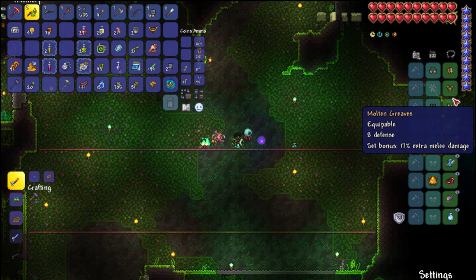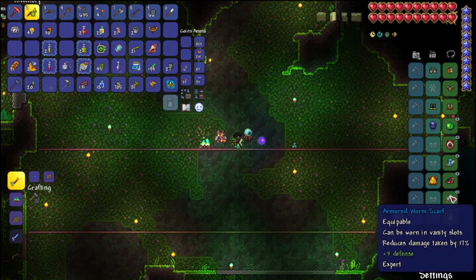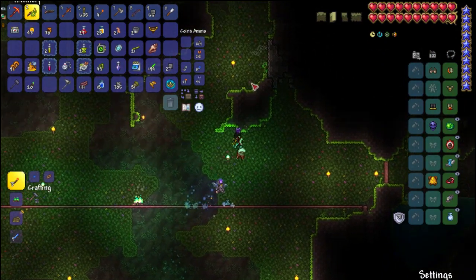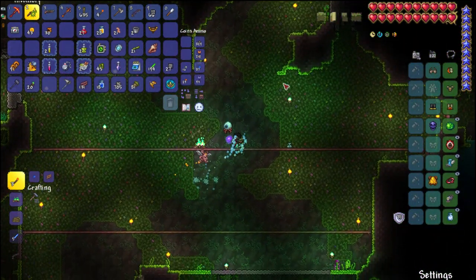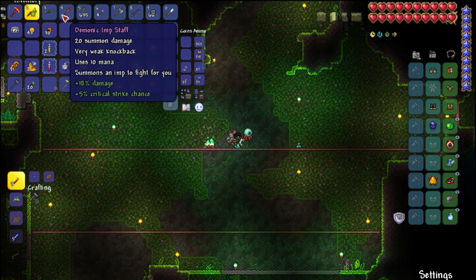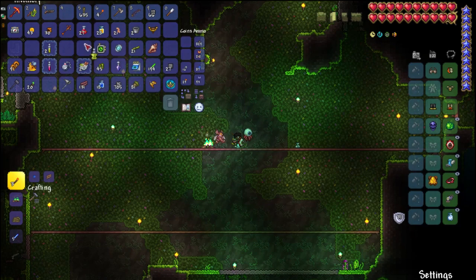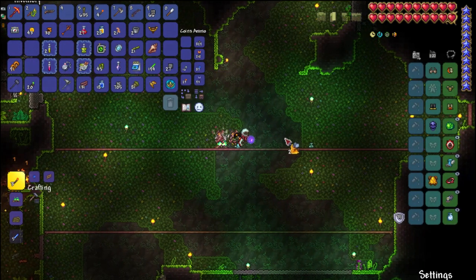Everything I'm using right now can be gathered before you fight Queen Bee. All these accessories I feel like are important. Of course the Worm Scarf is interchangeable with the Brain if you got Crimson. The most important things are the Imp Staff and the Snapthorn. You want to summon one Imp, then make a summoning potion to summon two. And that's everything you need.